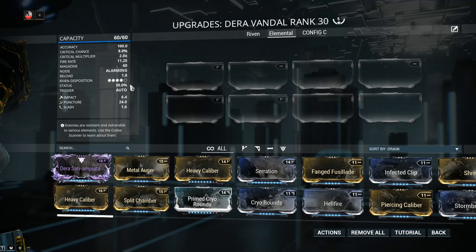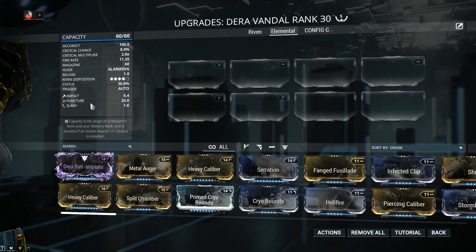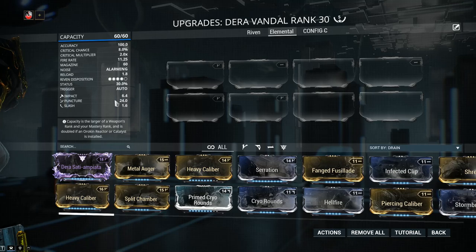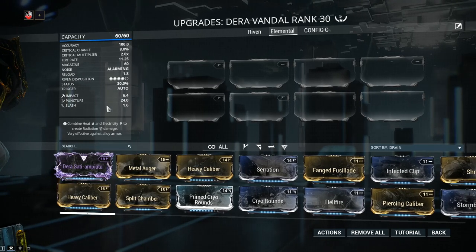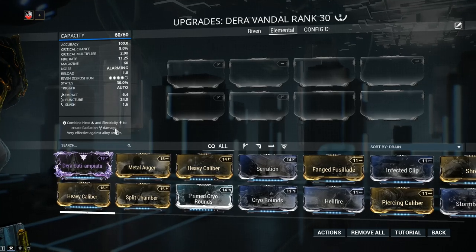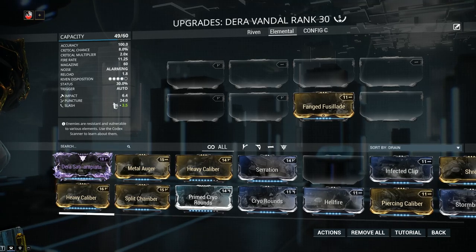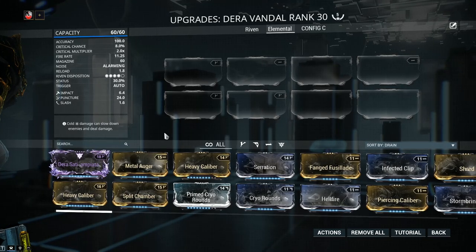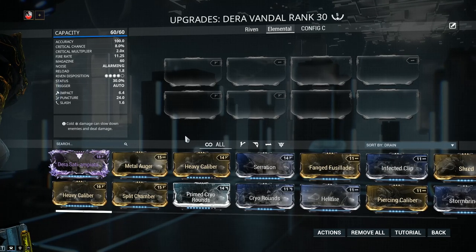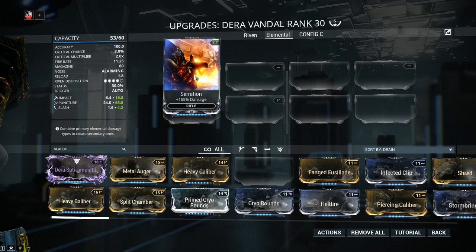Status chance is 30% and this is where the weapon shines. The default damage is IPS — Impact, Puncture, and Slash — with the highest amount by far being Puncture. Unfortunately, Slash is the lowest value at 1.6, so even if you slap on something like Fanged Fusillade, the slash value will never get close to Puncture. In any case, let's start slapping on some mods, starting with the mandatory mods — and there's nothing more mandatory than Serration with 165% more damage.